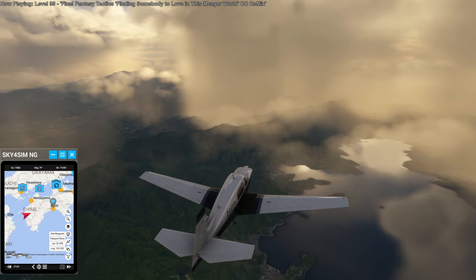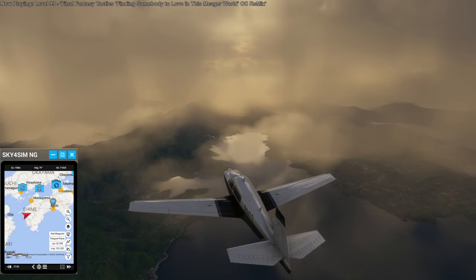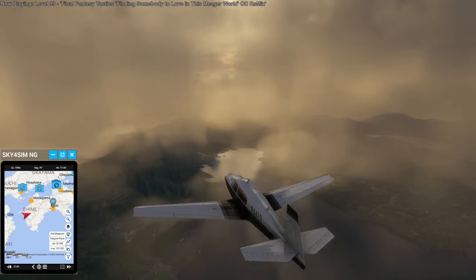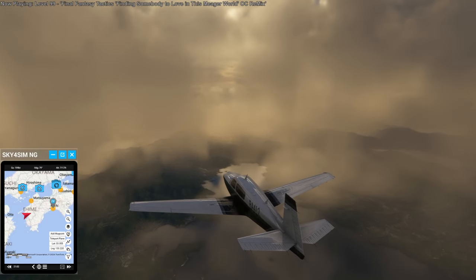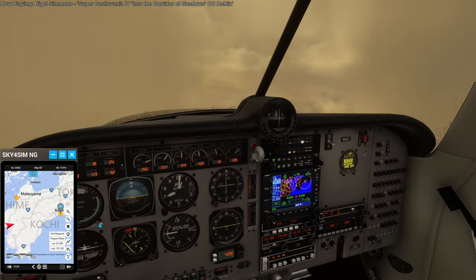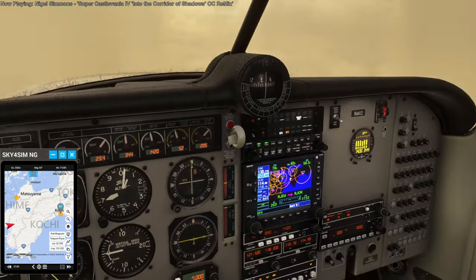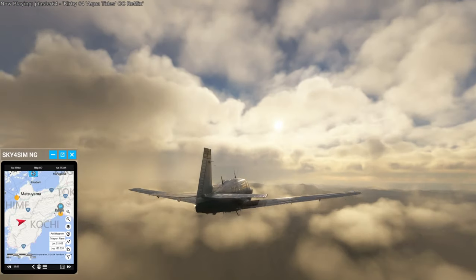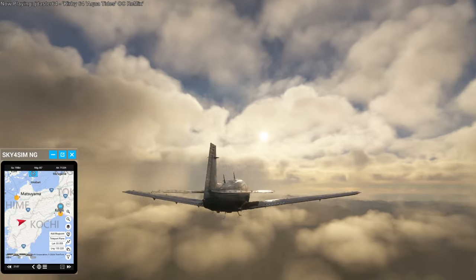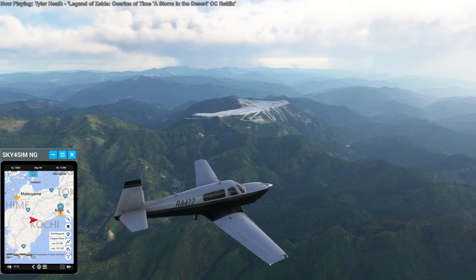I still have no idea what they're going to actually have as the two-piston engine test — what am I going to have to do exactly to convince them that I should be certified to fly a two-engine plane? At least we had a relatively quick flight because of the tailwind, going 202 knots here. Our current height is just enough to clear those mountains.